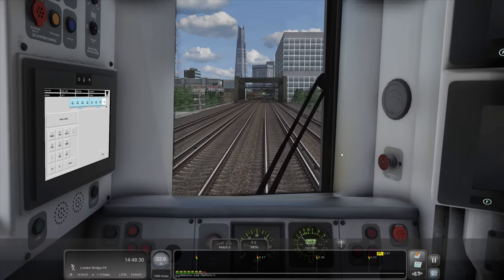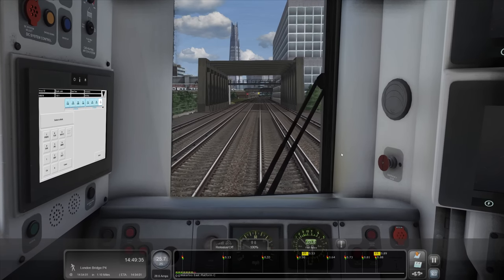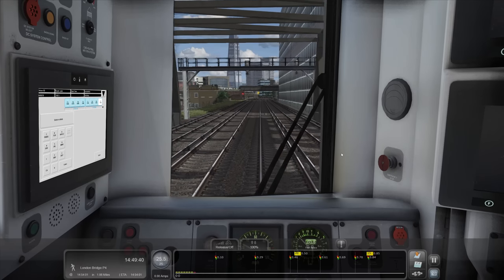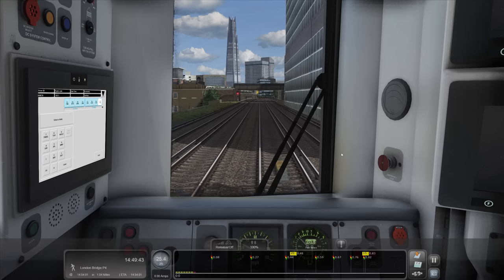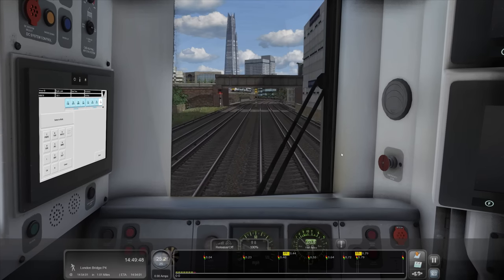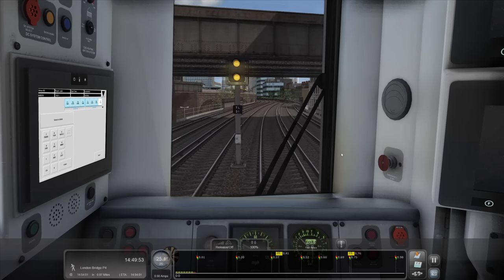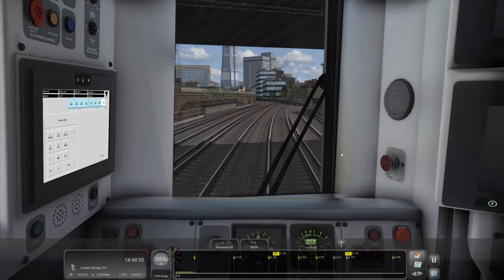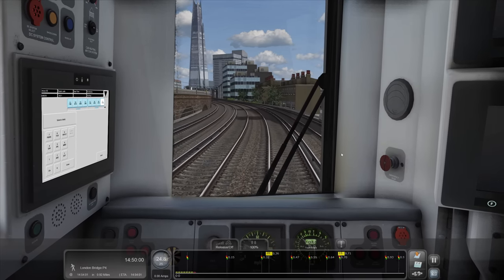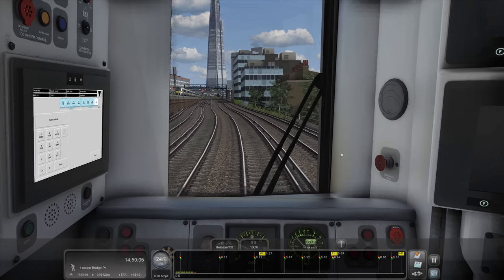We can just see a Thameslink 700 in the distance, and a yellow signal for us. That Thameslink will be going in front of us - they always seem to have priority. I think it's because there's so many trains through that central corridor. If one of them's three minutes late the whole system messes up. You'd think with it being London they'd just spend the money and put a load of new platforms in. They built Crossrail, for goodness sake.